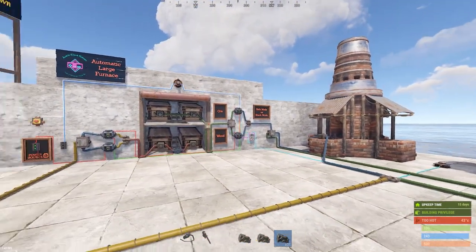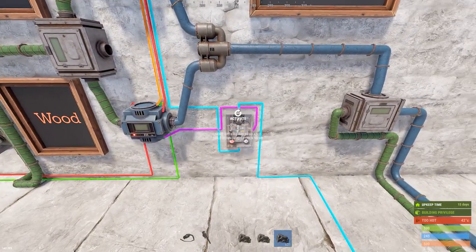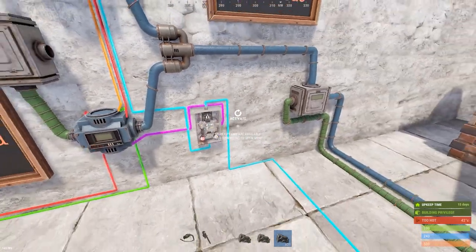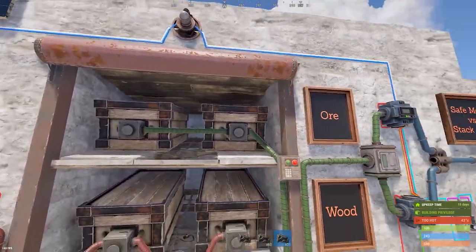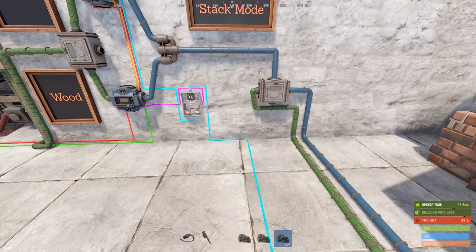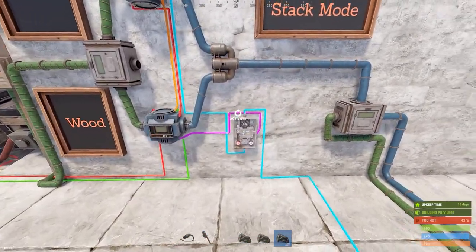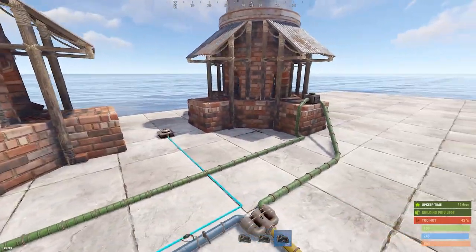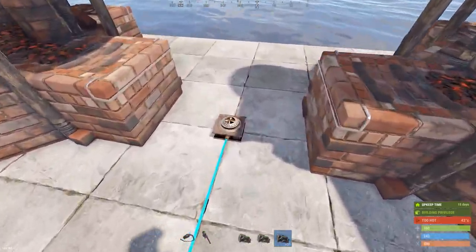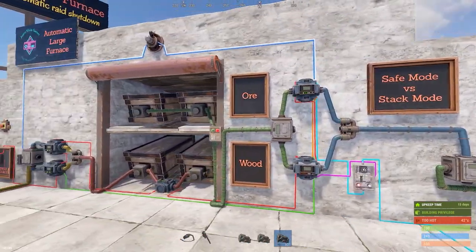At this point you have everything you need for this to function. Note that sometimes the timer runs even when it seemingly shouldn't — I tried many variations and it may have something to do with the furnaces, but it doesn't matter. It starts them every time as it's supposed to. Since it's set to 0.25 seconds, it won't damage anything. You can just ignore it.